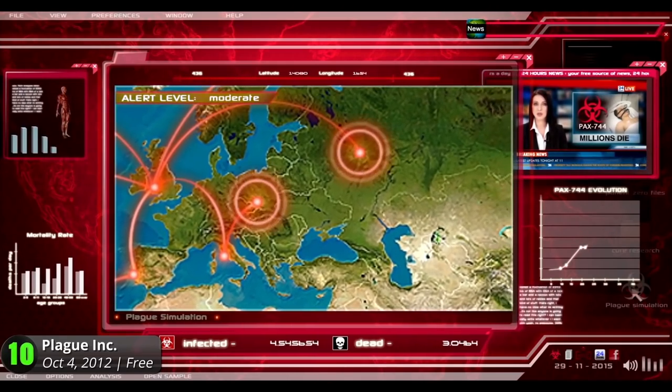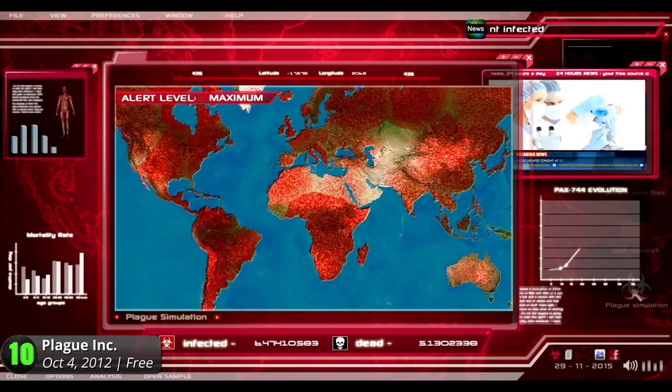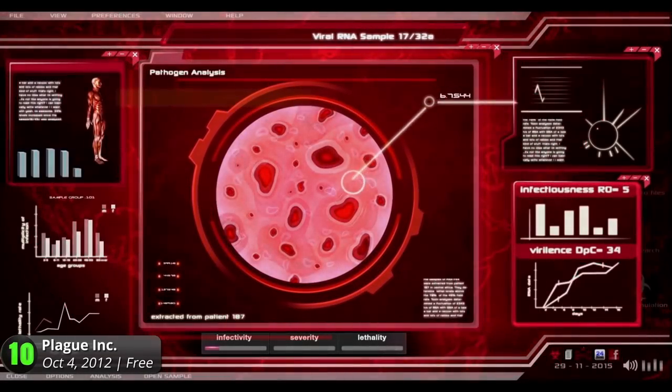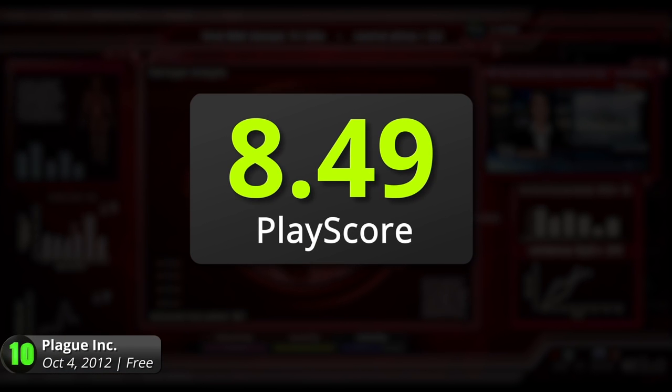There are multiple types of world-ending viruses to satisfy your need to eradicate humanity. You can also name it. Experiment with various combinations such as coupling a bacteria with bio-aerosol transmission or increasing the pneumonia affinity of your fungus. It's a terrifying strategy game, and even the World Health Organization recommends it for anyone trying to learn about the nature of viruses. It has a PlayScore of 8.49.